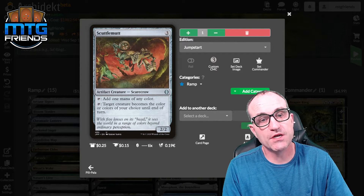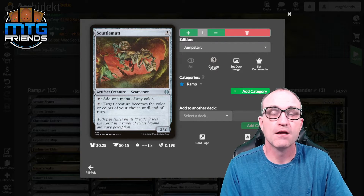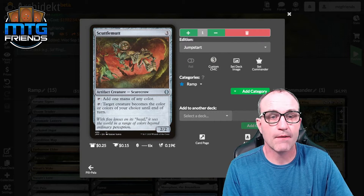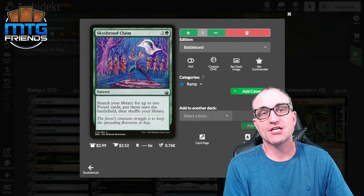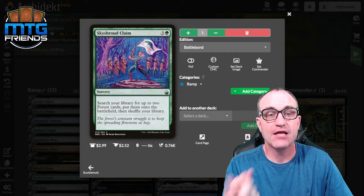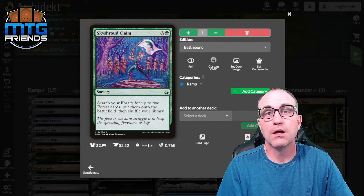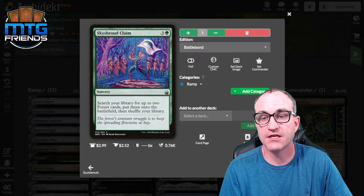Scuttlemutt also adds one mana of any color, costs three which isn't ideal, but it is a scarecrow which fits perfectly into our build. It can also make target creature the color or colors of your choice until end of turn — not super relevant here. Skyshroud Claim for four lets you search for up to two forest cards that come in untapped, and you can grab triomes or shock lands, which is very cool.